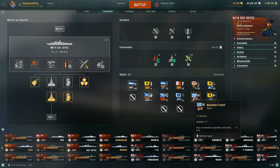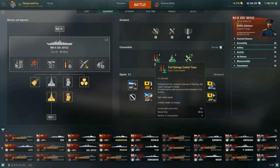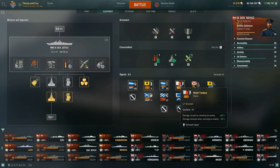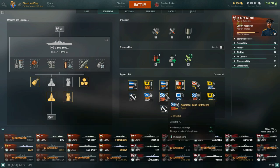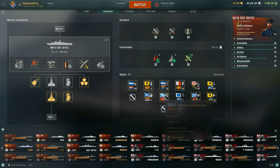I would actually recommend picking up the November Foxtrot signal — ship consumables reload time negative 5%. It drops your repair party reload time to 73.7 seconds and your fast damage control team reload time even farther to 36.9 seconds. You want to see your fire extinguishing time reduced so fires aren't lasting as long, as well as your flooding recovery time reduced if you were to get a flood. Take the ram flag too: damage caused by ramming an enemy plus 50%, damage received when ramming an enemy negative 20% — sometimes you can ram enemy ships and survive if they don't have the Hotel Yankee combat signal. I also have the November Echo Setteseven, which bumps our AA rating up to 74 — this ship needs all the help it can get.